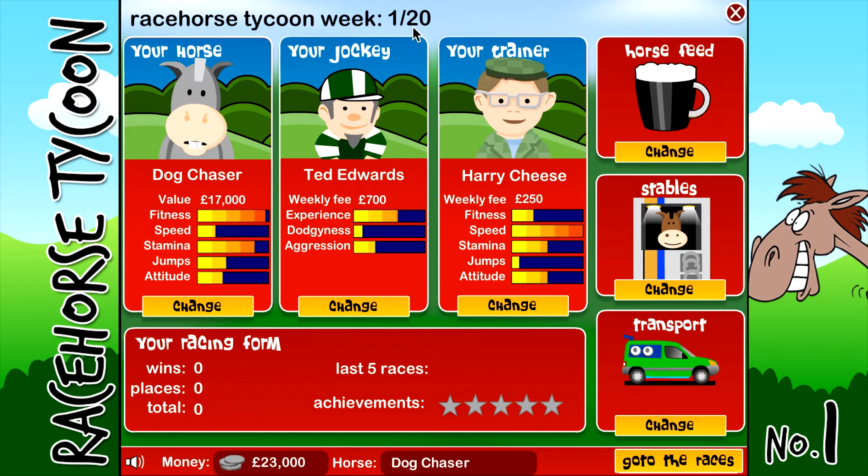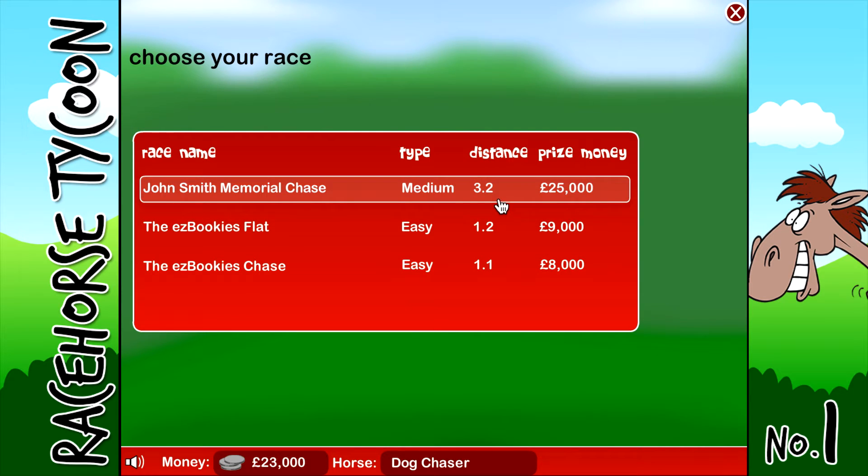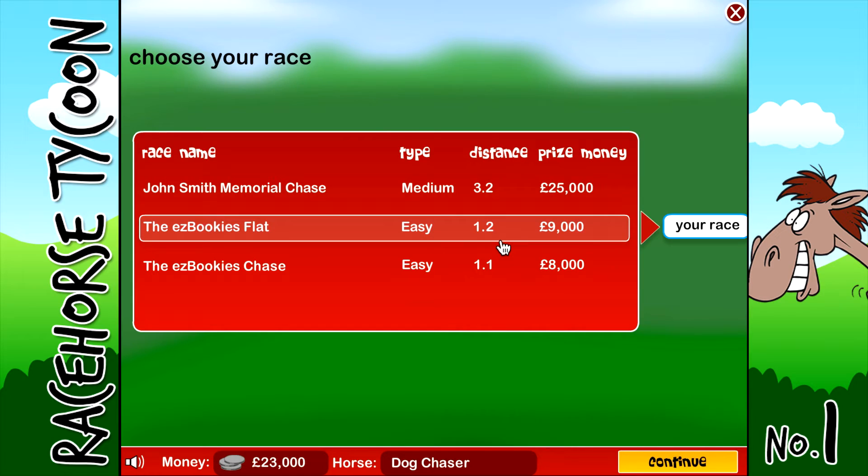There are 20 weeks and we're in the first week now. We've got our horse, jockey, trainer, horse feed, stables, and transport - we're all set up. I'm liking our setup. Harry Cheese is going to complement Dog Chaser well, and good old Ted Edwards riding him should get him some first place finishes. We go to the races, and I think I'm going to go for the Ease Bookies flat - it's easy, not too far, and if we win we'll get a cheeky nine grand.